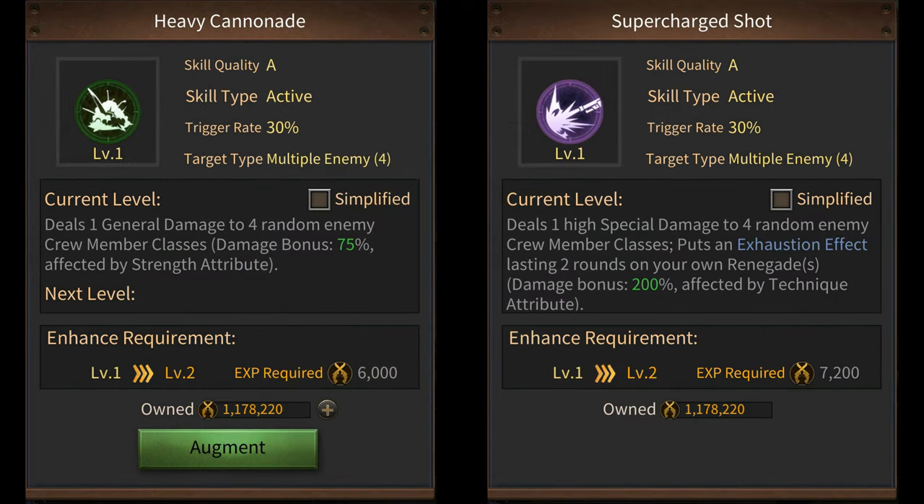Another way you can figure this out is by reading the type of damage they do. For example, if a renegade does general damage, then that means it is affected by the strength attribute. And if a renegade does special damage, then that skill is affected by the technique attribute. So those are two ways of finding out which attribute you should invest in for the renegade that you place in the first slot.